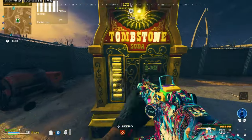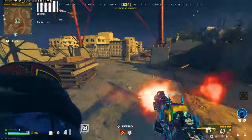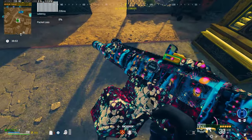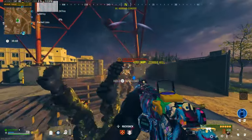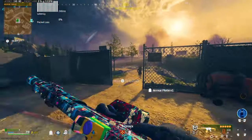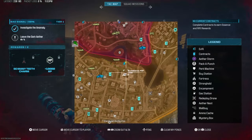Once you get your stuff, drop into a game of zombies and go buy the Tombstone Perk if you don't have it equipped already in your inventory. You're also going to need an extra $1,000 after buying the Tombstone Perk to activate the portal. Once you've got all the stuff, go ahead and go to the Bad Signal Portal located over here on the map.